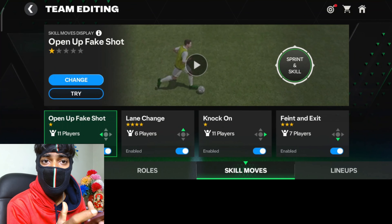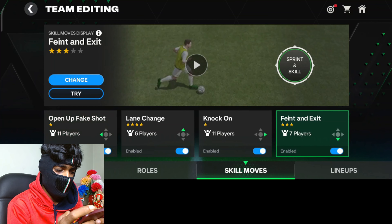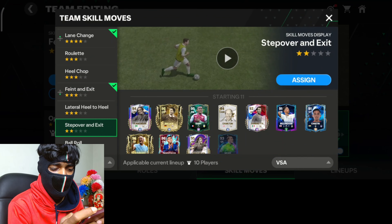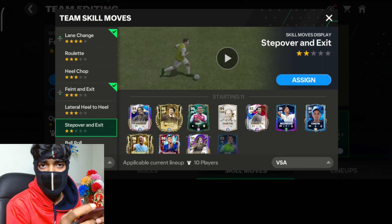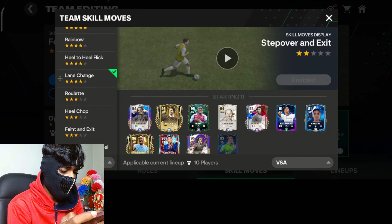Step over and exit is not a part of my original four skill moves, so I'm gonna be replacing faint and exit. I'm gonna click on faint and exit, click on change, and there I can find step over and exit. It's a two-star skill move. We're gonna click on assign.